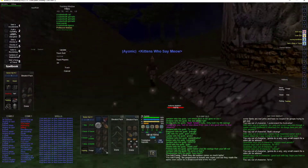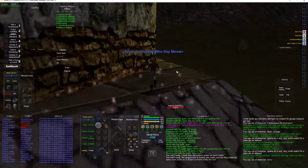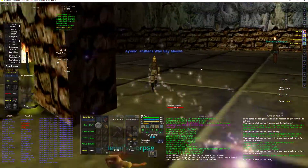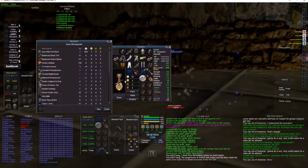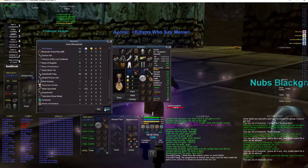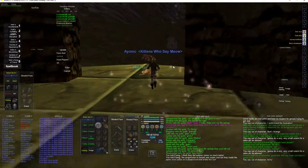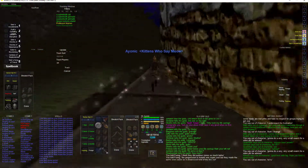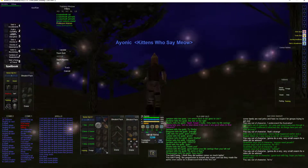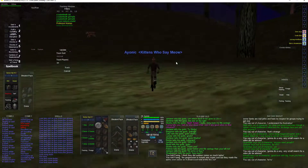One thing I do when you're all done killing — you can sell to this merchant here: nubs, black granite, and make some money off of it. Let's pull a couple of skeletons over here and kite them around.